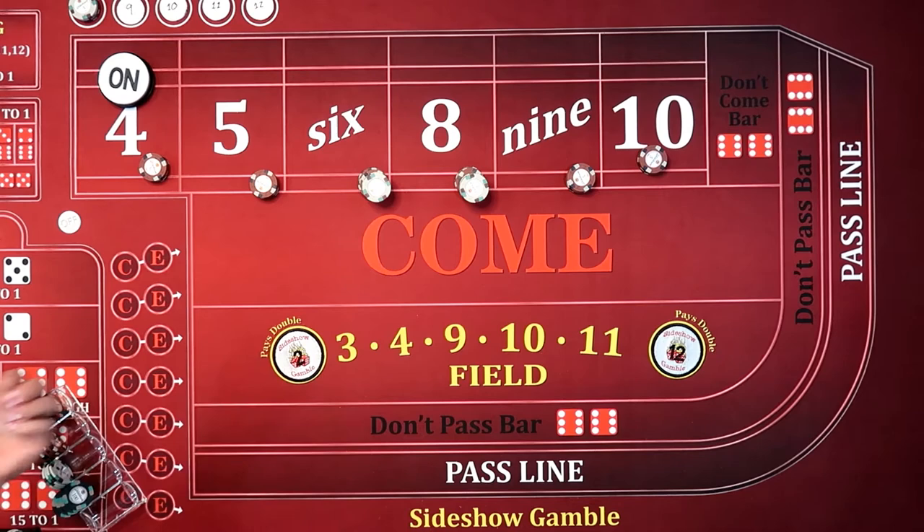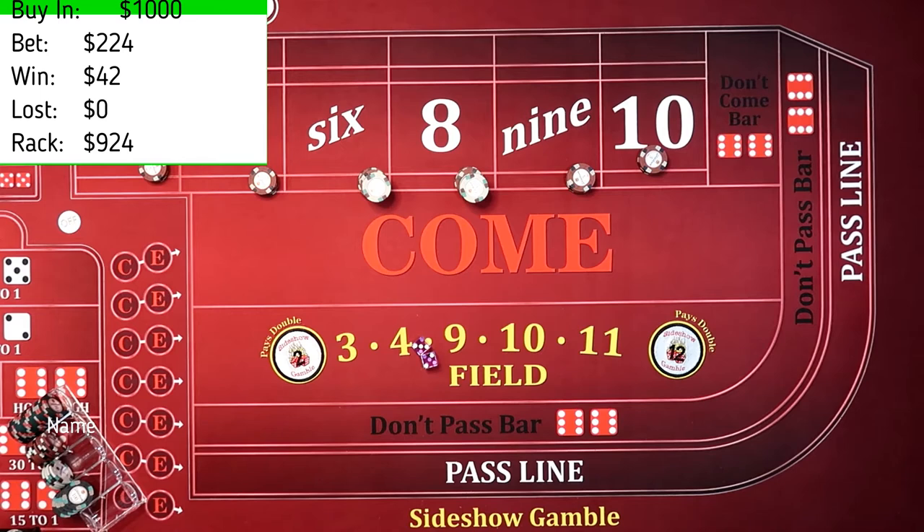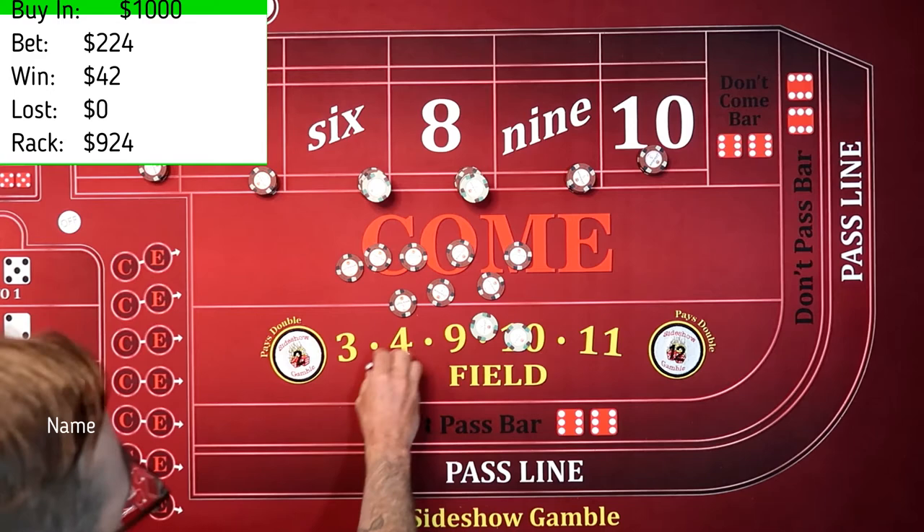We've got a 3, 2, 5. So the 5 — I've got to see how much we've got on it. It's a $30 bet, so that's going to pay $42. There's $25, there's $40, there's $42.